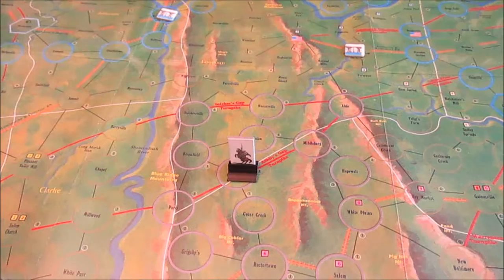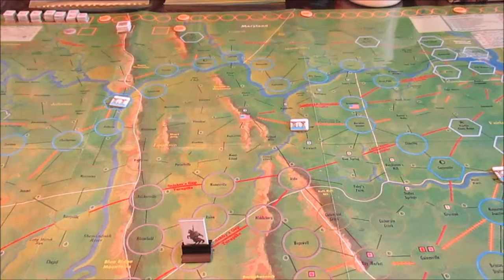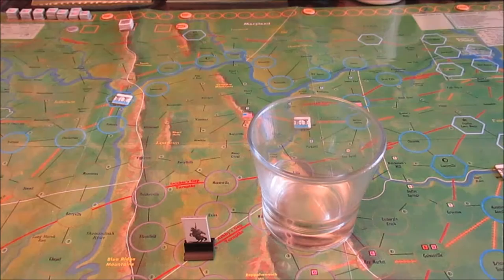Recruit Mosby's Raiders. Locate Mosby's notoriety on the recruitment table and roll a die. There is a recruitment table over here. Take my notoriety, which is currently one, roll a six-sided dice, and that will determine the strength of my forces.